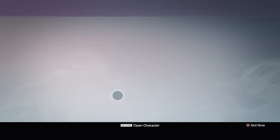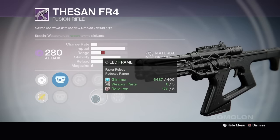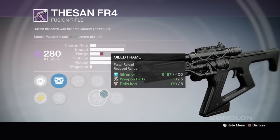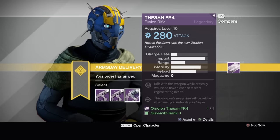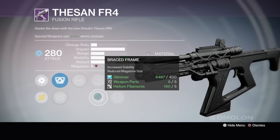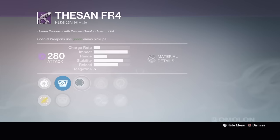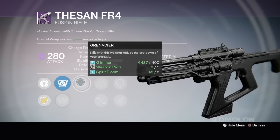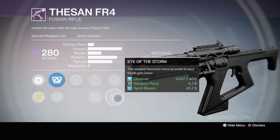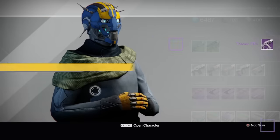Next one: Hot Swap — bonus accuracy right after you swap to it. Single Point Sling, move faster. Oiled Frame — faster reload, reduced range, not really concerned with that. Rangefinder and Surrounded — not really digging that one. I think the first one might be it. Replenish — weapons magazine refilled when you unleash your super — not digging that. Accelerated Coils, Braced Frame, Life Support, Surrounded. Yeah, I think the first one is what I'd choose. I like Grenadier and Accelerated Coils — more grenades and faster charge. For the last section, maybe Eye of the Storm or Life Support. Let me know in the comments which perk you guys like.